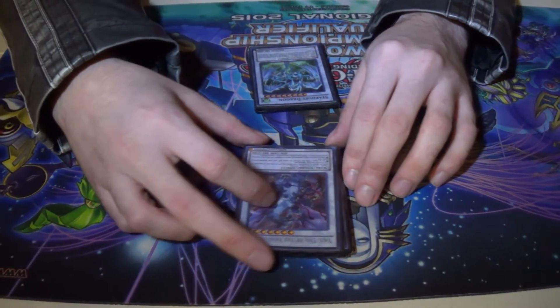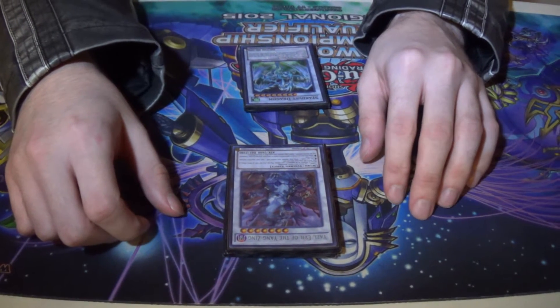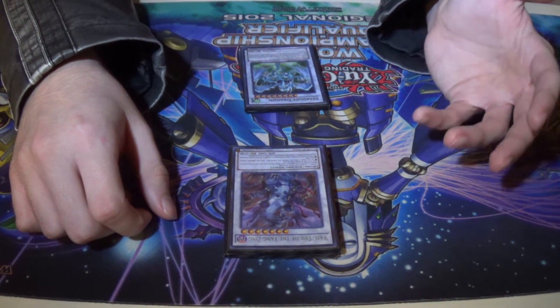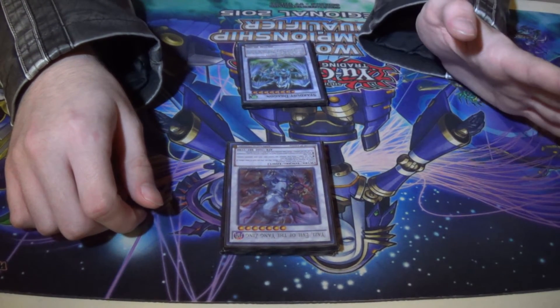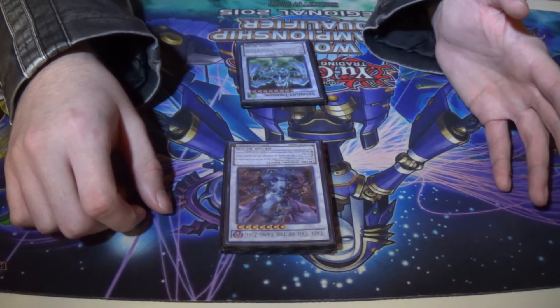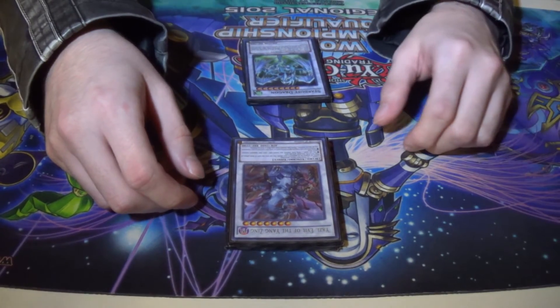The last level 7 is Yazi, Evil of the Yang Zing. I hardly ever need to use him — most of the time I don't see a need for him. He's mainly a bit of filler, but at the same time he can't be targeted by any card effects whatsoever. Not bad, and he sticks around with that 2600 attack. Plus he can turn himself into a Diamond Direwolf — pop himself and pop a card off the field.